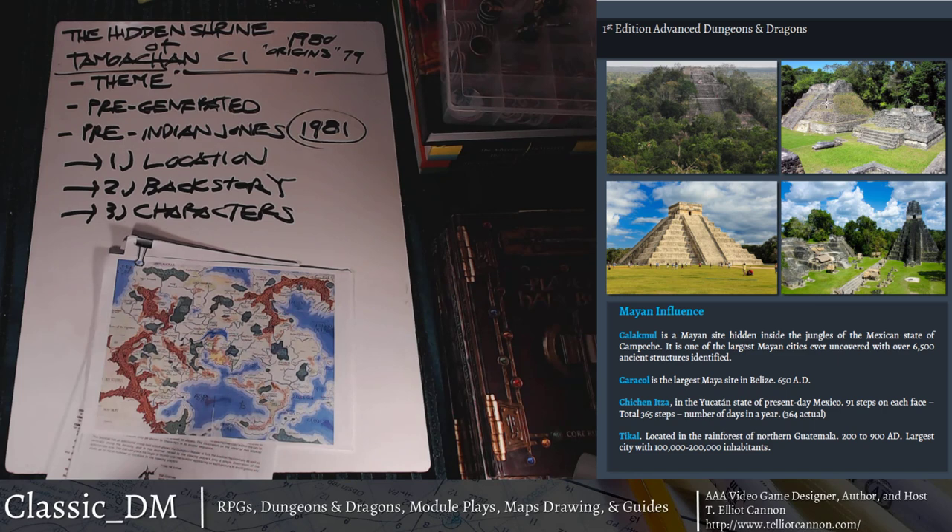Chichen Itza in present-day Mexico has 91 steps on each face totaling 365 steps. You can't climb it anymore — I think around 2006 someone fell to their death. It's one of the most well-preserved tourist sites in central mesoamerica. The fourth site, Tikal in the rainforest of Guatemala, dates from around 200 to 900 AD. Think about 900 AD — philosophy and feudalism happening in western civilization — yet the Mayans were over here isolated, not yet hit by colonialism.